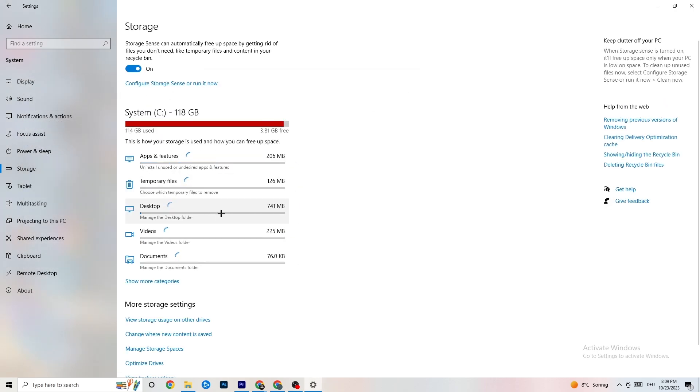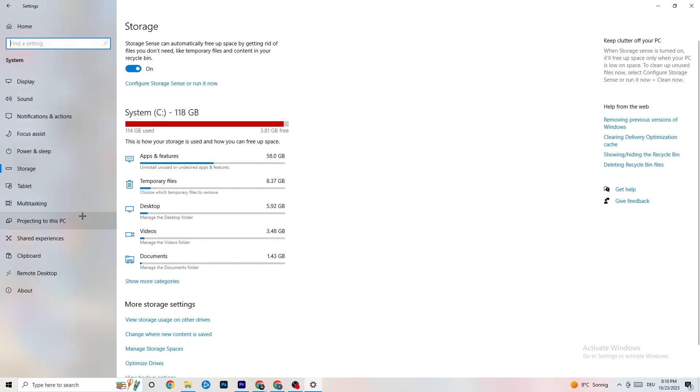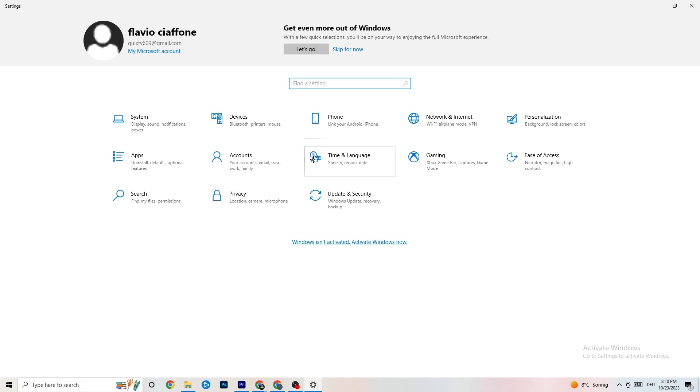Under 'Storage,' click on it, then click 'Configure Storage Sensor' and run it. Click 'Clean Now' — I won't do it here because it takes a little while — but it will clean every single trash file currently on your PC. Go back once, then click on 'Apps.'